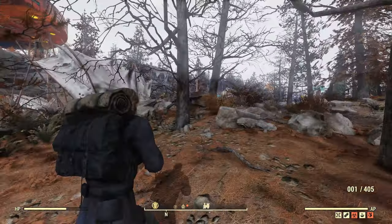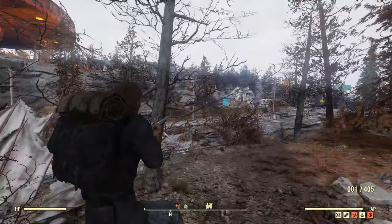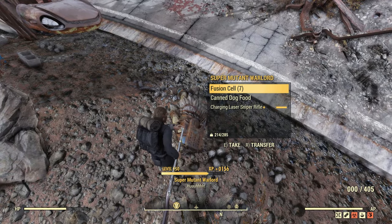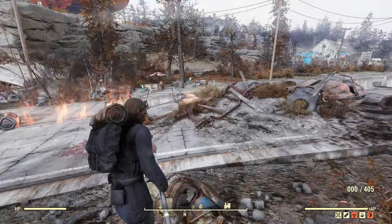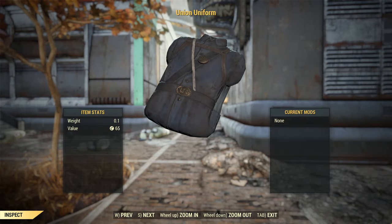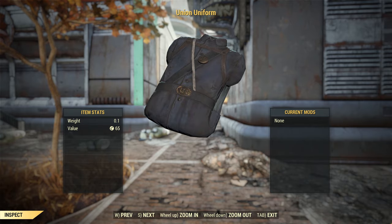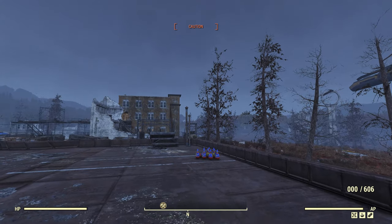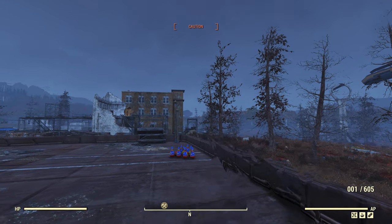As with all builds, the actual armor you're wearing will depend on what legendary drops you get. In the future I will have builds with specific armor sets, but for now let's just focus on the aesthetic. I had a Union uniform with this build — as a Civil War soldier, you want to be dressed in Civil War attire. The side you choose is entirely down to you, but personally I preferred the look of this particular outfit.